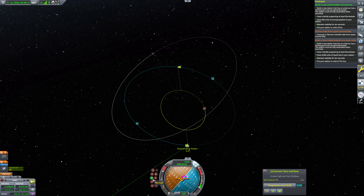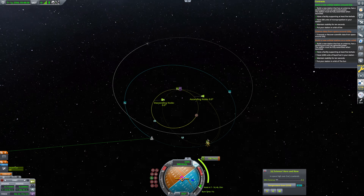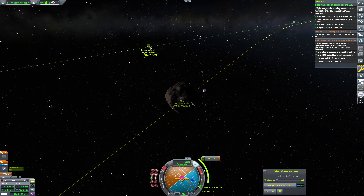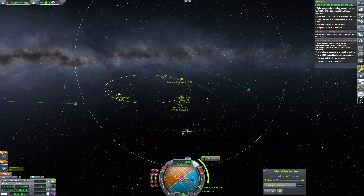We don't need to be in any particular orbit around Eve, so this orbit will do. This burn will complete this contract — about another 400 meters per second to burn here. Space high over Eve's peaks — sure. For some reason I was under the impression I was physics warping, but that wasn't happening, and I was slightly confused. Let's get ourselves into orbit here — 70 more meters per second. Beautiful. That'll do. We'll set Gilly as our target. We'll need to maintain our stability for 10 seconds, and this contract will complete. There's that contract done.